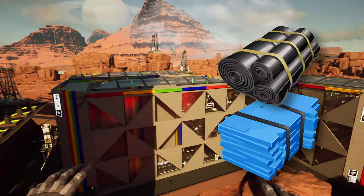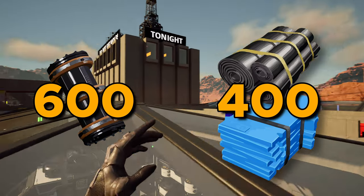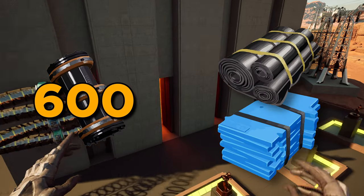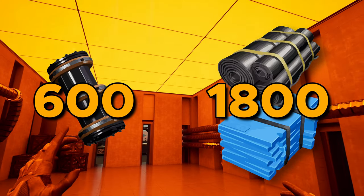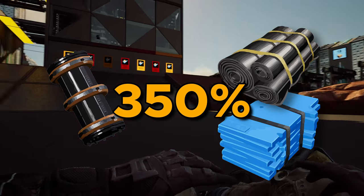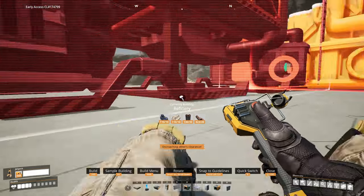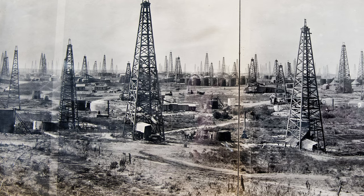Rubber and plastic are not an exception. 600 oil with basic recipe yields 400 rubber or plastic. But with game progression, we can bump up this number to 1,800 units from the same amount of oil. This is a net gain of 350%. Once you get this, you start the crusade of efficiency.